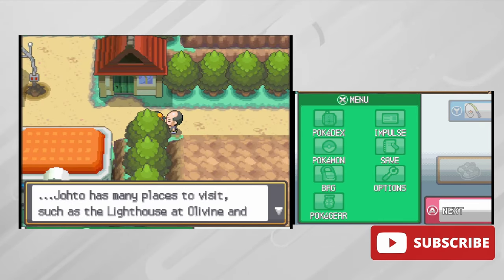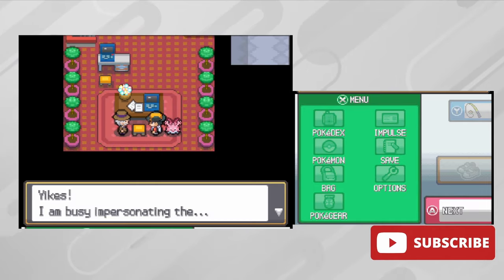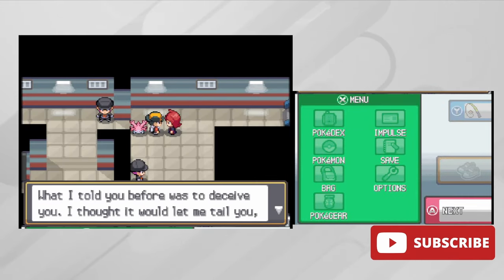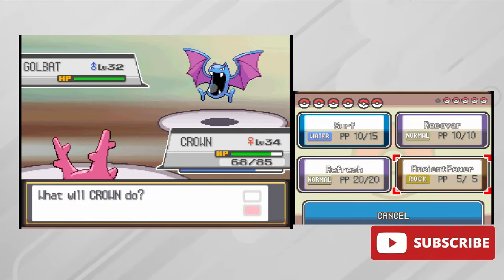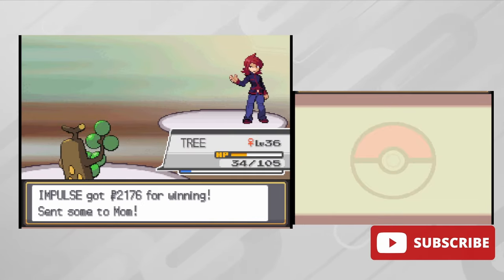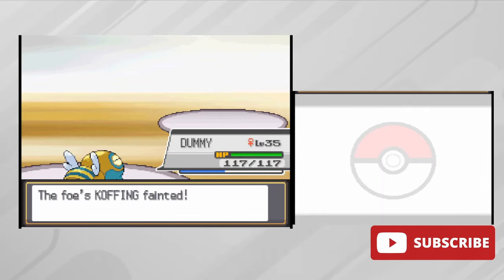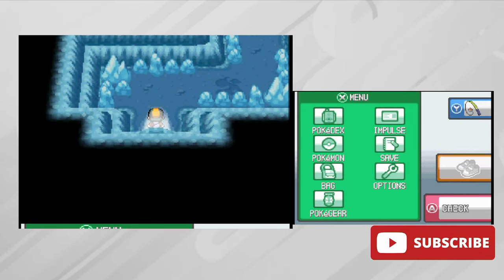Realizing we still missed a lot of stuff, we had to go back and dress as Team Rocket to save the Radio Tower. Once we find the head of the Team Rocket grunts disguised as the Radio Tower boss, we quickly take care of him and his team. Of course Steve then wants to battle, but too bad for him because he was no match for us. At the top of the tower we find the last person to battle, but they stood no chance against our stellar team.